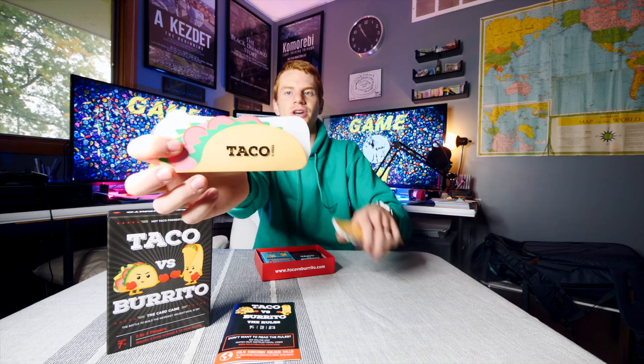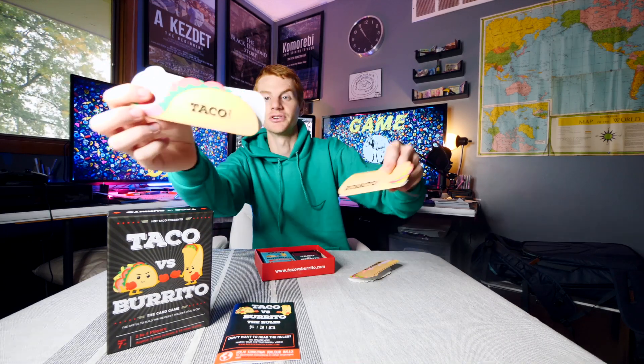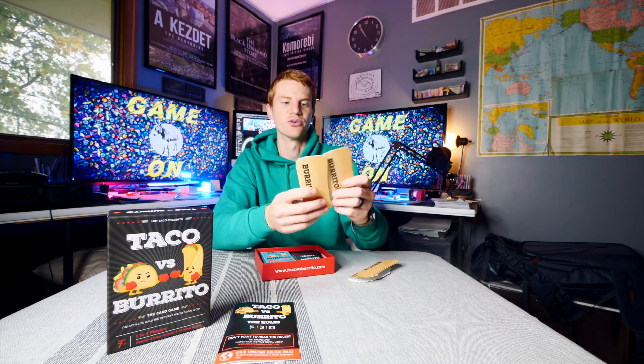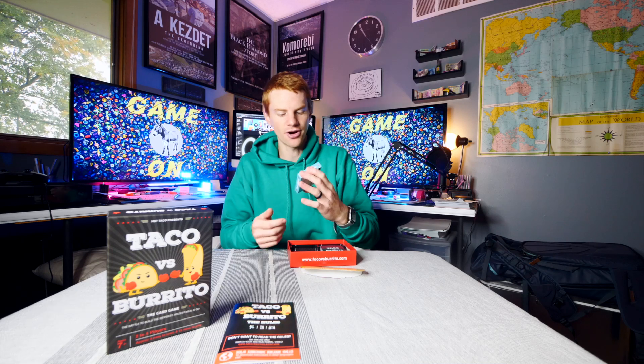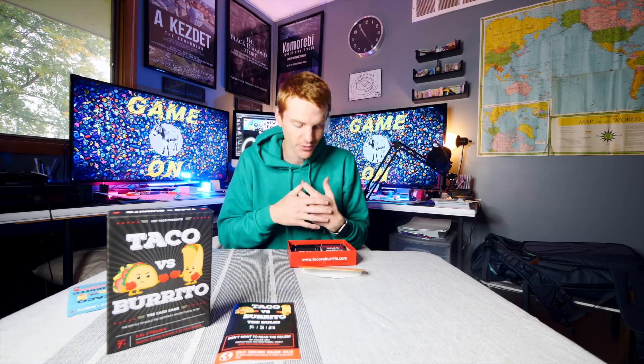You have these little holders — your taco versus burrito — each with a front and a back, taco and burrito on them. You choose and place that in front of you; for example, 'I want a burrito, there you go.' There are also some expansion cards which I have as well that we will not talk about right now.